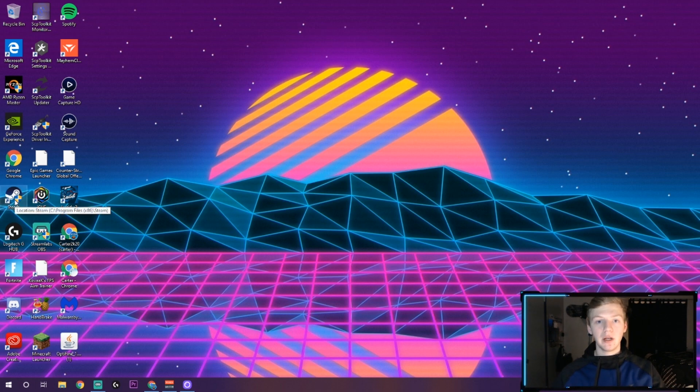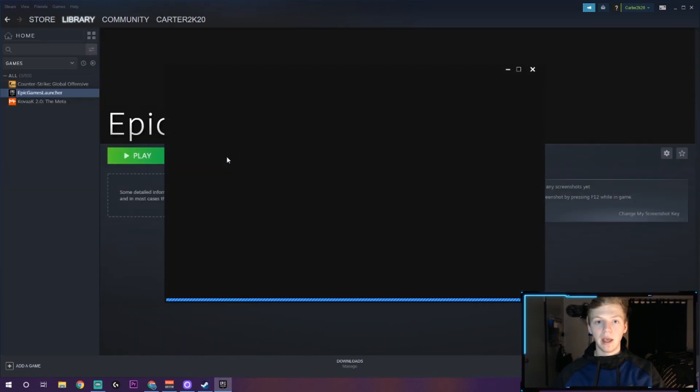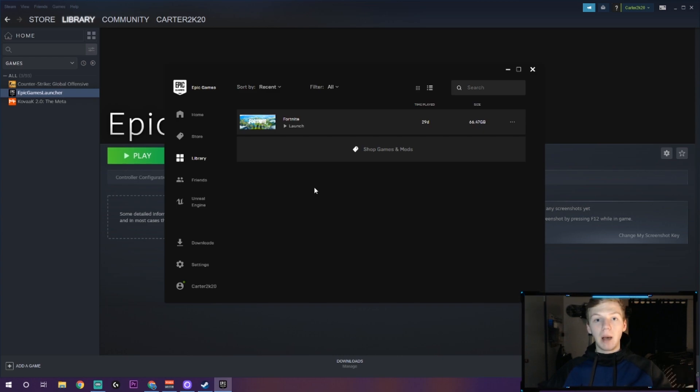Click on Library, find your Epic Games Launcher, click Play on your Epic Games Launcher. Go ahead and click your Library where Fortnite is going to show up. Take your controller and plug it in. Your light should blink and come on, and a message should pop up in the bottom right-hand corner saying that it's using your controller configuration that you set up. At this point, go ahead and launch into the game.